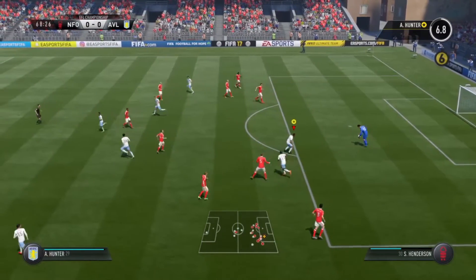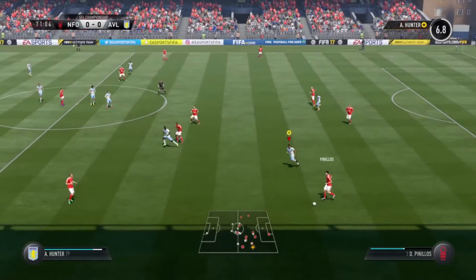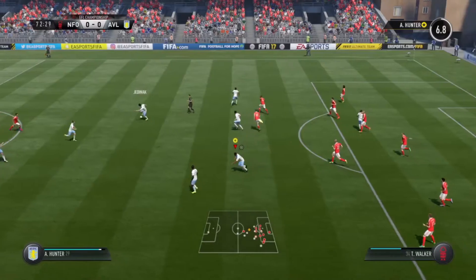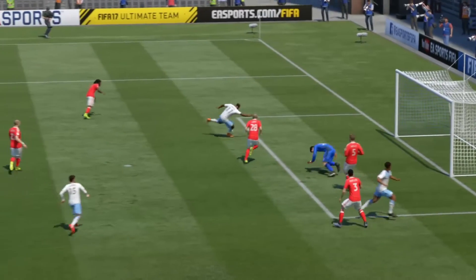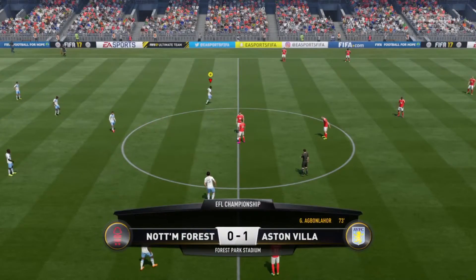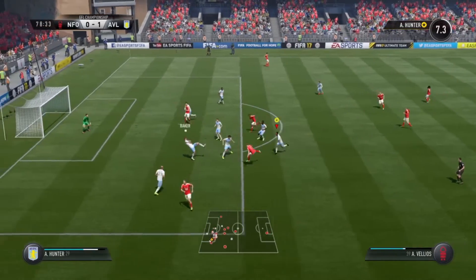Good save from Henderson! We've had a good start to our life in the championship and shown some good moments. We've got the ball — that is very soft, that is not a foul. Go on, get it Agbonlahor! Henderson is saving everything. I'm trying to post it — back in! We hit the post with a fantastic drilled shot, back in by Gabriel Agbonlahor, and it is one-nil to Aston Villa!